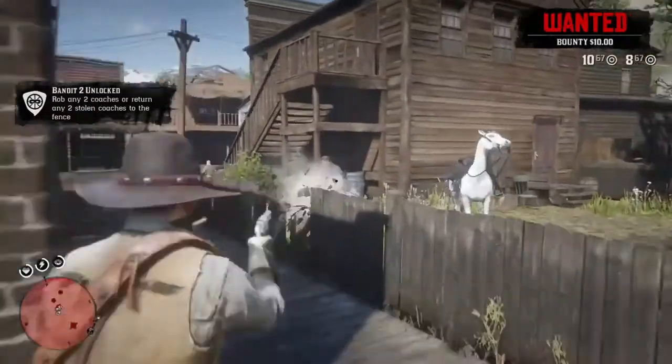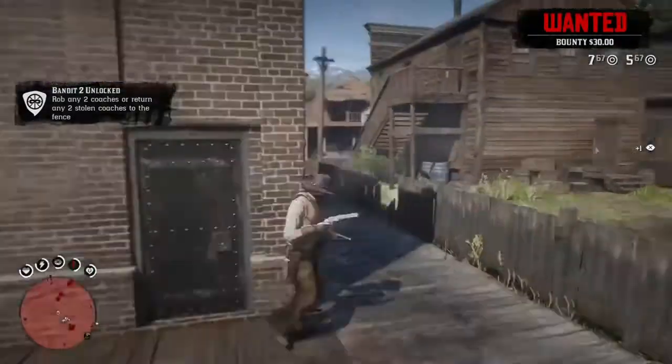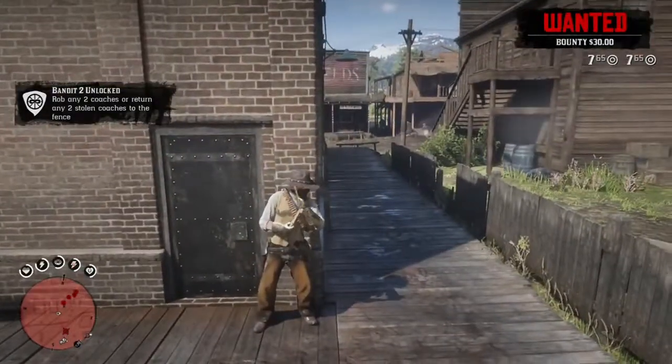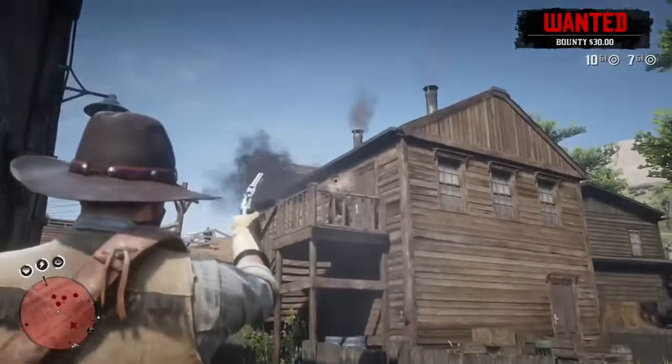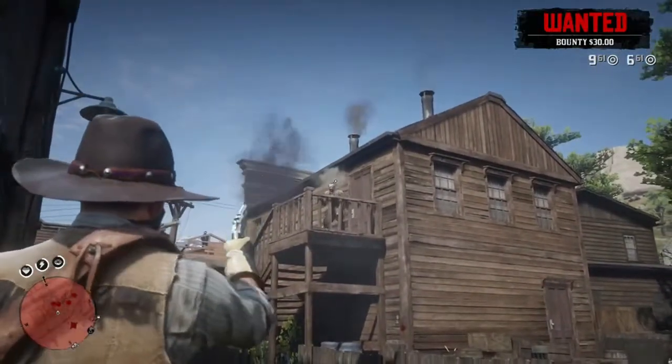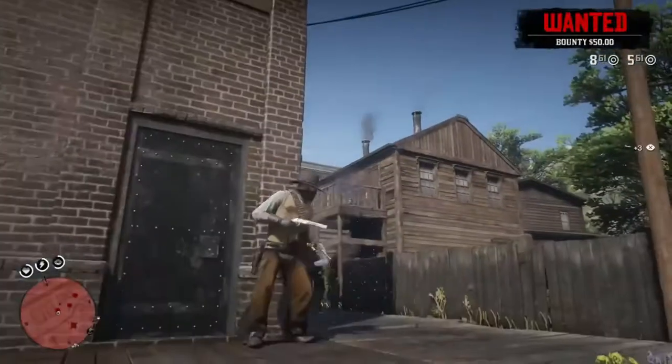Today we're going over combat. The first thing we're going to talk about is cover. You can cover on objects, walls, rocks, trees — anything big enough to cover behind. Just hit the right button and you will latch to that cover. To shoot, pull the left trigger and you will pop out of cover and aim.